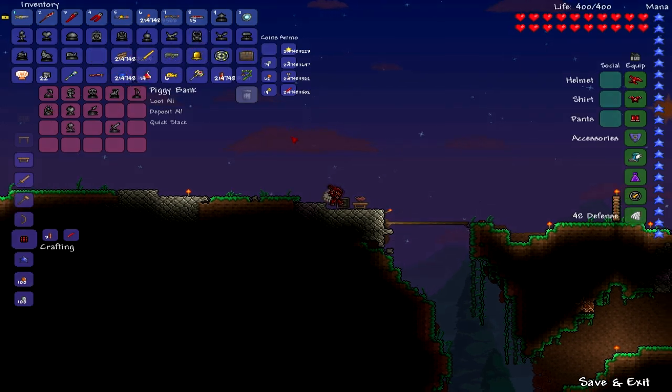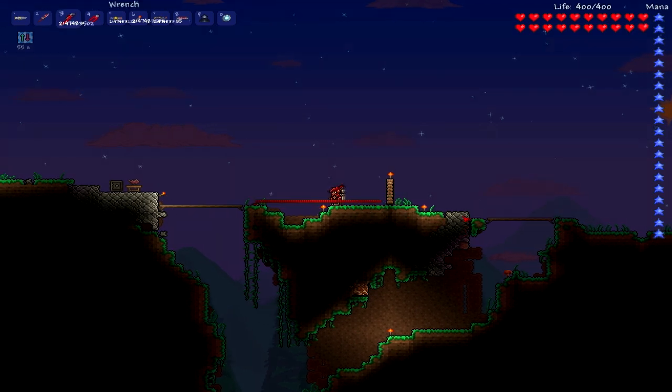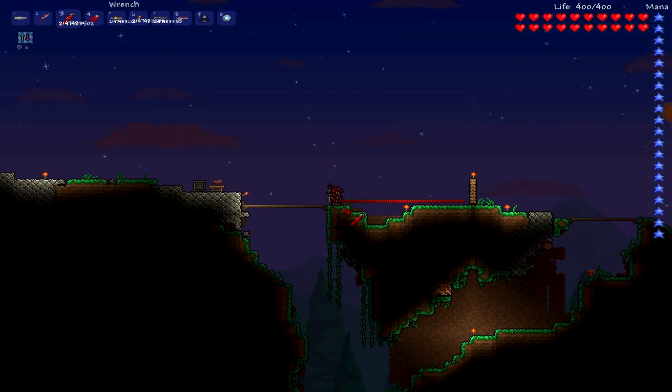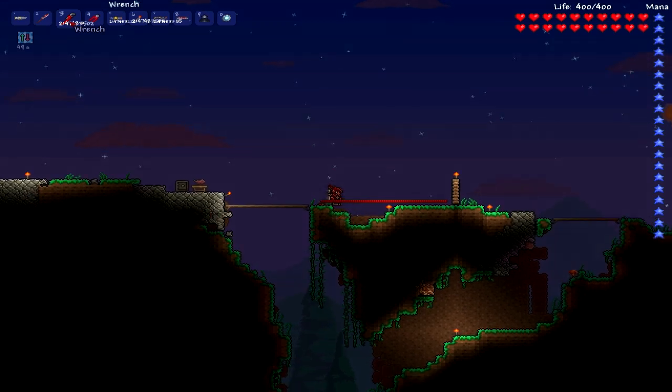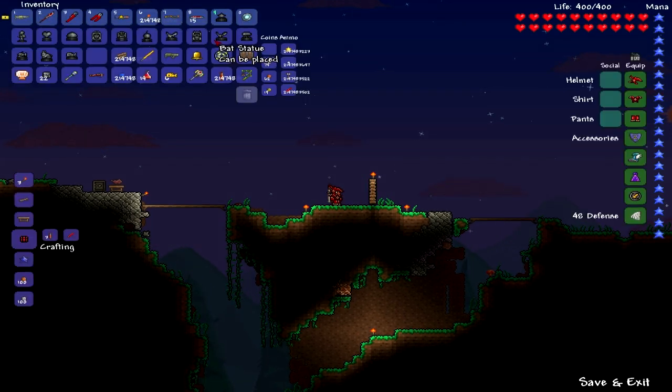I'm just messing around with them to see which ones work for this video. What you do is you get any color pressure plate, a wrench, and wires. There's this red thing right here, and you get these statues — any of them.